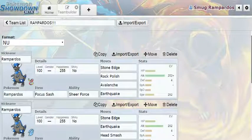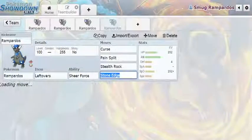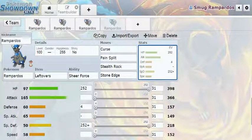The last set is one I really like — Rampardos with Leftovers and Sheer Force. You set up a defensive Rampardos using Curse, which brings up your attack and defense. Your speed gets lower, but it doesn't matter anyway. You have Pain Split to recover HP, Stealth Rock to set up entry hazards, and Stone Edge. A defensive Rampardos that can take hits would be insane.